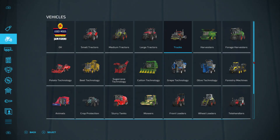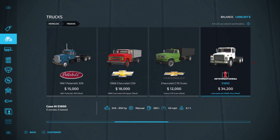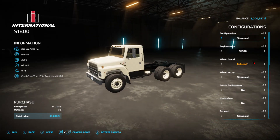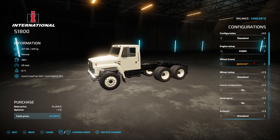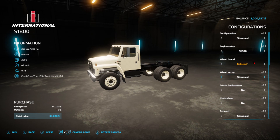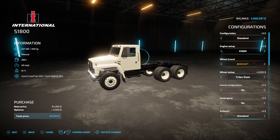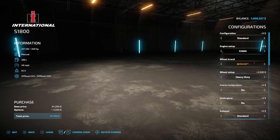So guys, I was just scrolling through the new update to the International S1800 because I was going to use it for a series. If you come down to Continental and go in Continental, you have your show truck tires, standard, Trilex, standard two, and then heavy duty just yeets the truck.